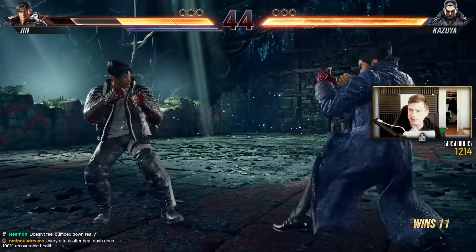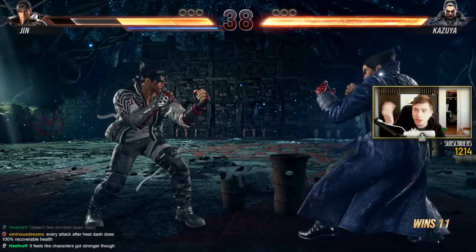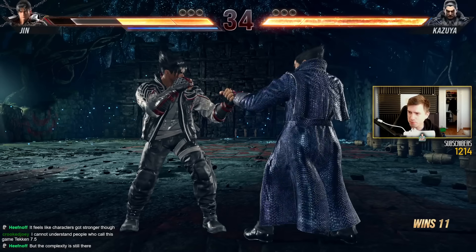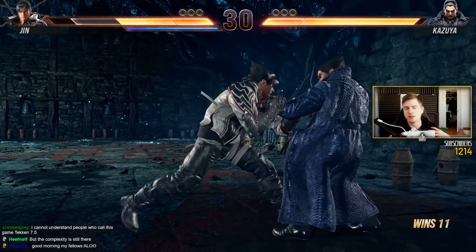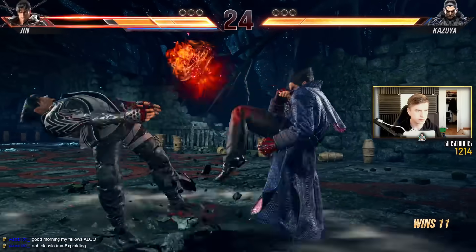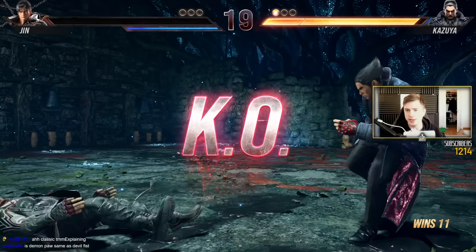There's a lot of different ways you can go about this. But yeah, I would say Jin is in the superior position here. I used up my heat, but I put myself in a bad position. Luckily, this Jin player is trash, so I win.